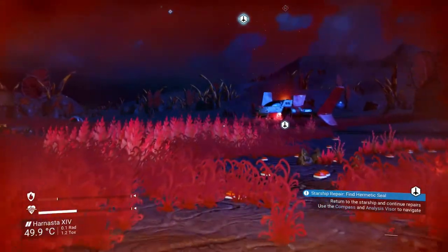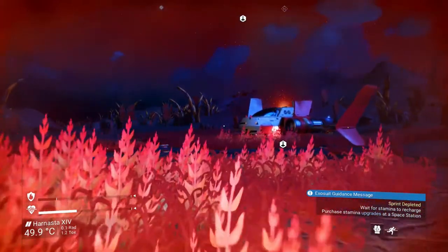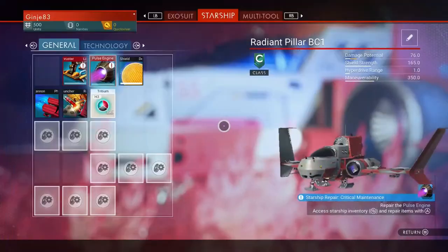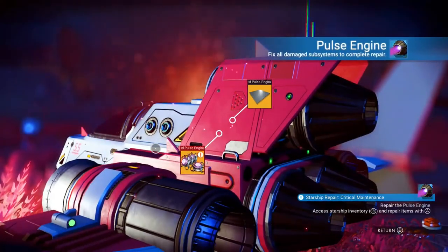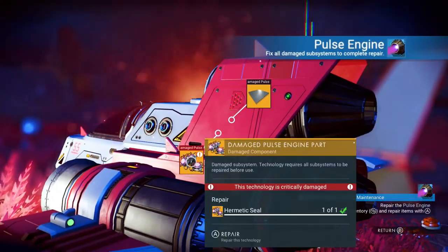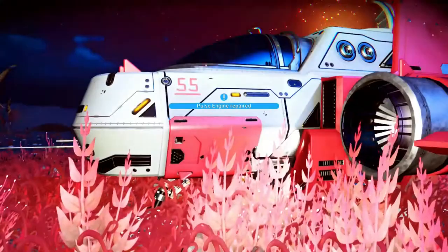Here we are back at the ship. We've got the hermetic seal. Back into the pulse engines menu, press A on them, it says hermetic seal, press A. That is the pulse engines fixed.